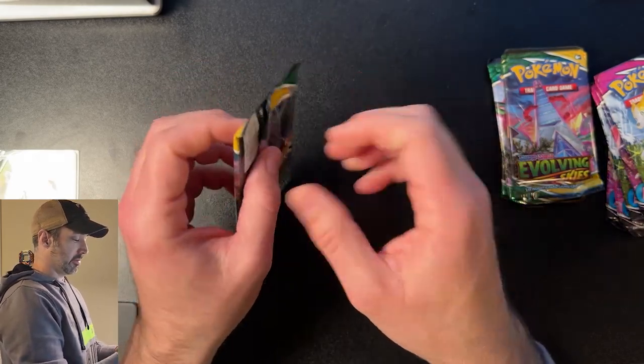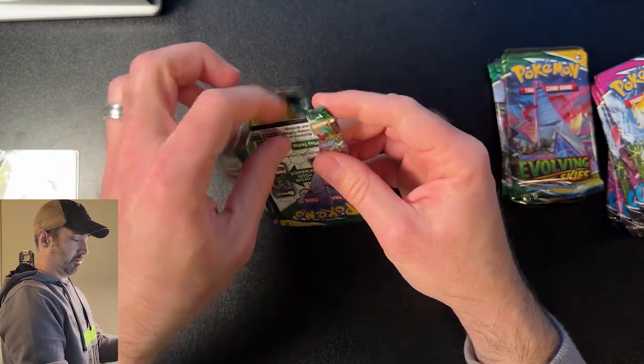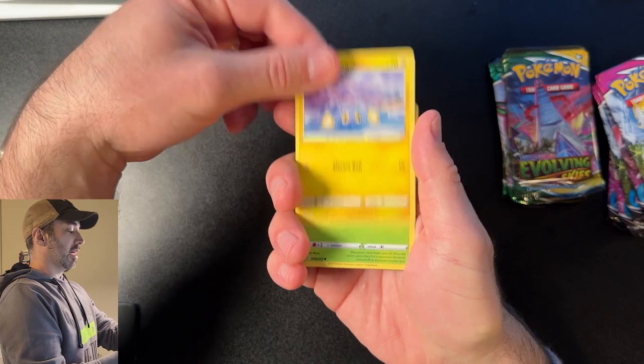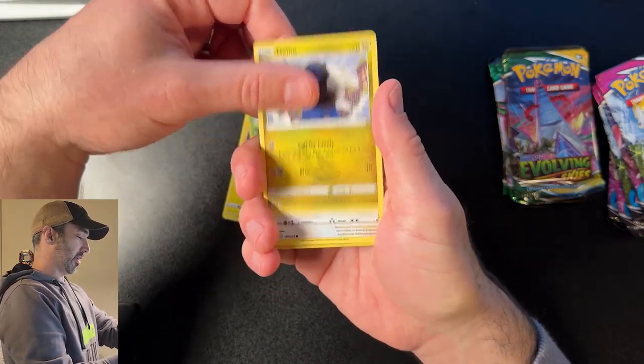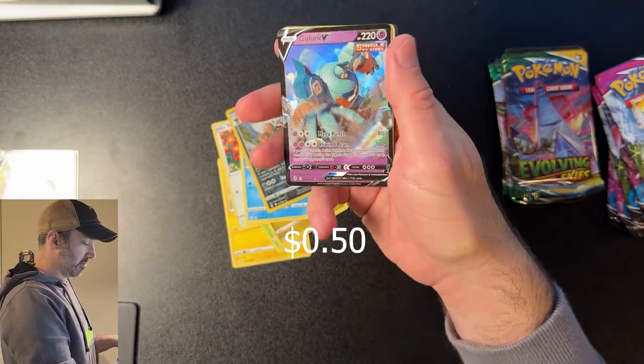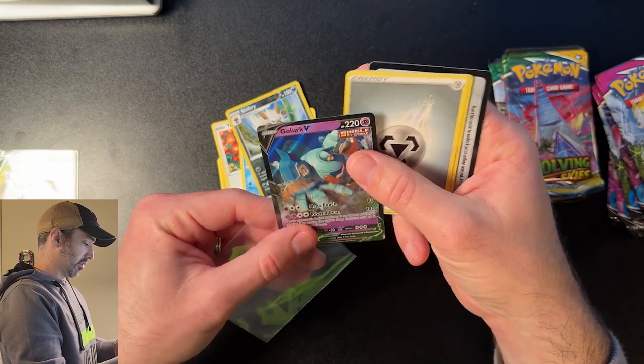Pack number two — let's see the hits keep coming. So nervous. We got a Chinchou, a Petilil, a Teddiursa, a Feebas, a Shiftry, a Galarian Articuno V. Two hits, two packs — I'll take it.